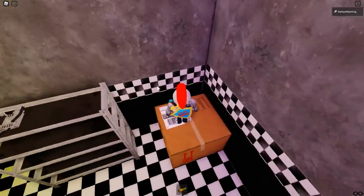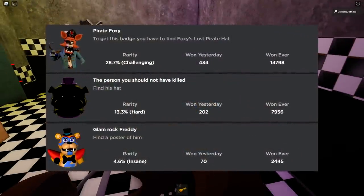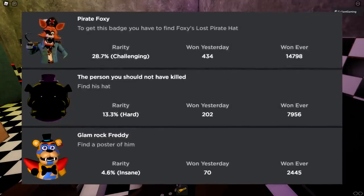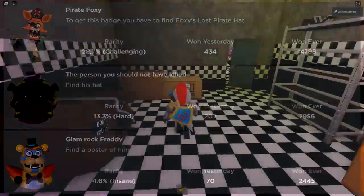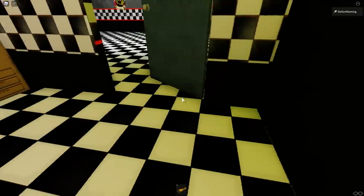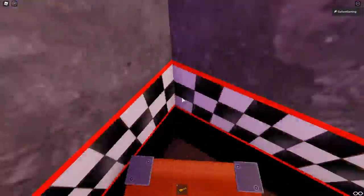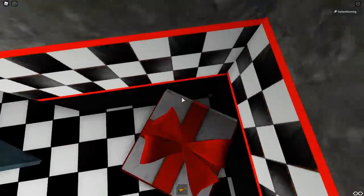The three badges are: Pirate Foxy — to get this badge you have to find Foxy's lost pirate hat. The person you should not have killed — find his hat. And Glamrock Freddy — find a poster of him. Those are the three badges we're gonna be getting in the video. So we have to find two hats and a poster. Sounds easy enough, but it probably won't be that easy, unfortunately.